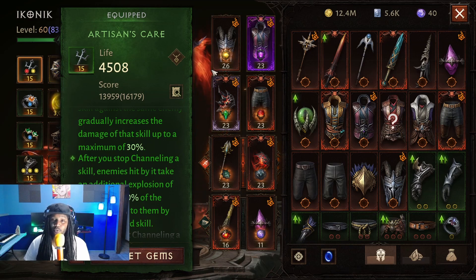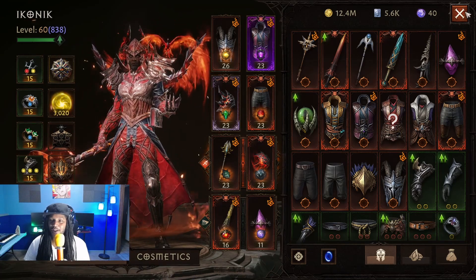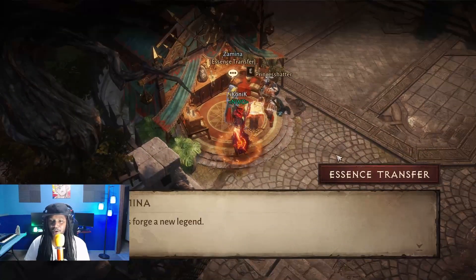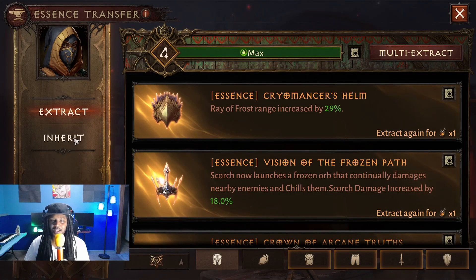For Wizard, I think this is going to be very OP for Disintegrate. I'm going to be running a double beam build today. I also want to see what it does to Ray of Frost — even though it's gotten buffed a little bit, it actually still feels pretty weak to me. So we're going to see how it works with both Ray of Frost and Disintegrate.